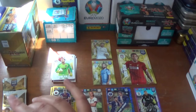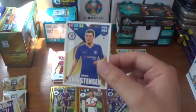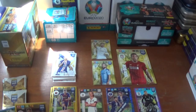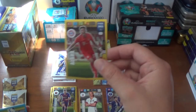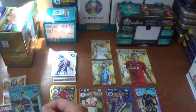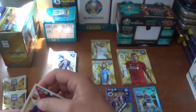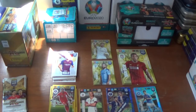Next up we have Trent Alexander-Arnold for Liverpool, Andreas Christensen of Chelsea, Leandro Paredes of PSG. The inserts are a fans favourite David Alaba of Bayern Munich, and a key player power-up Piotr Zielinski, the Pole from Napoli. And Clement Lenglet, the Frenchman from Barcelona, completes that pack.